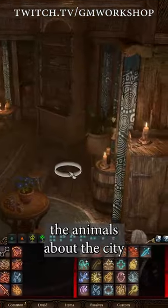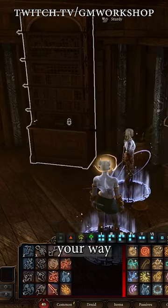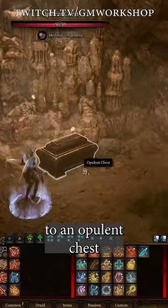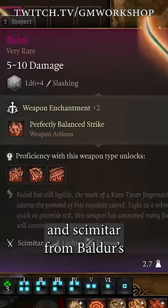Have a quick conversation with the animals about the city, and then push inside her lodging. There, you can find the key in the plank or lockpick your way through the back shelf, leading to an opulent chest containing Jaheira's iconic staff and scimitar from Baldur's Gate 2.